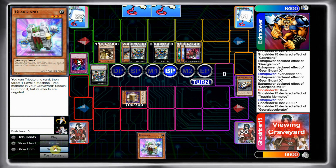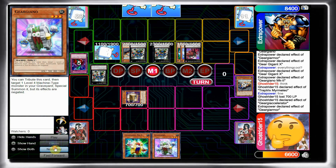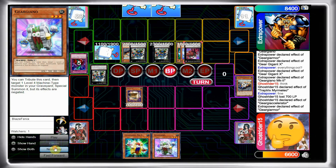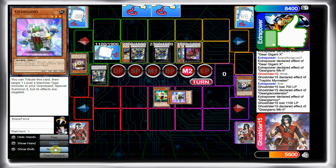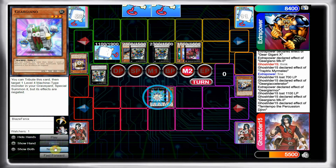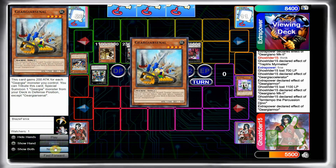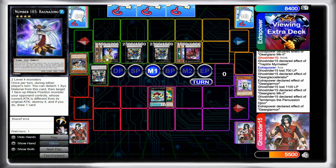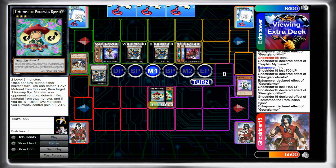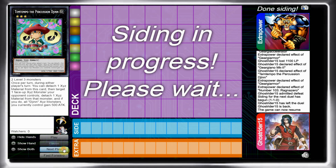I'm left with a Gergiano in hand. I draw MK2, which isn't going to do anything — best I can do is crash the Flying C, special summon Gergiano, make Temtempo, and detach material from Gergian X. But that's not going to be enough because he goes for Ragna Zero, which is really good since he'll draw a card. Yeah, this one's pretty much over — we're going to Game 3.